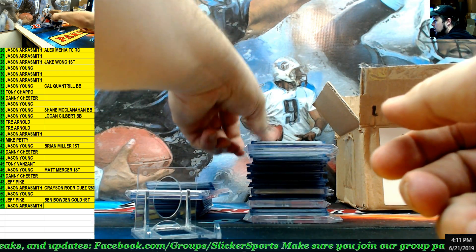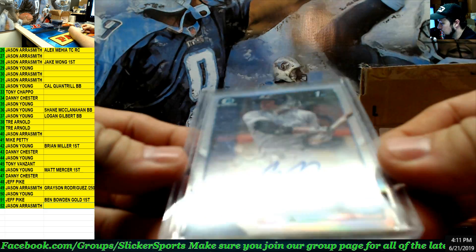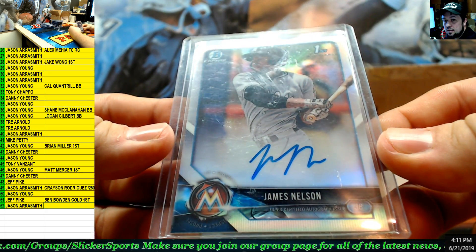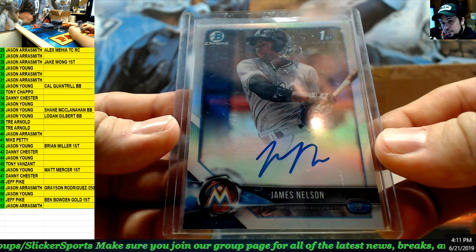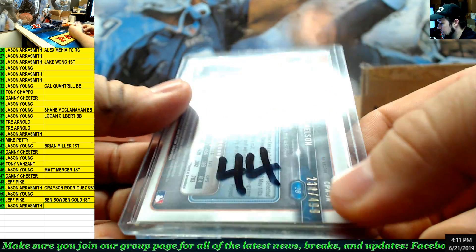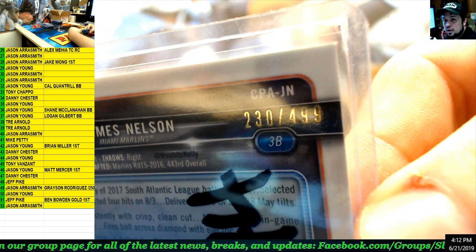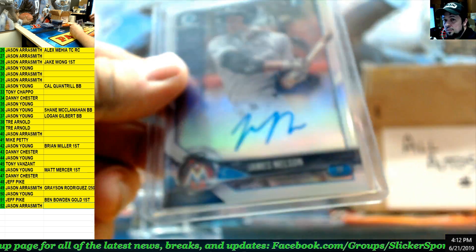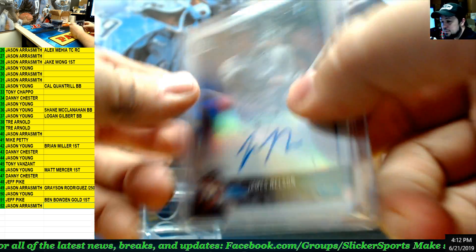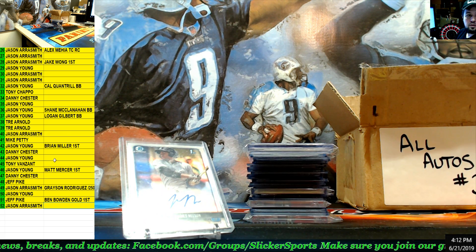Let's keep going. Next up — first Bowman refractor auto, James Nelson for the Marlins. James Nelson refractor, out of 499 — number 44. It's 230 out of 499. James Nelson, number 44 — Jason Young.